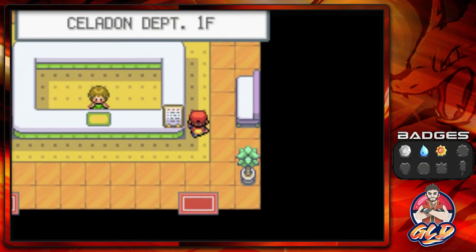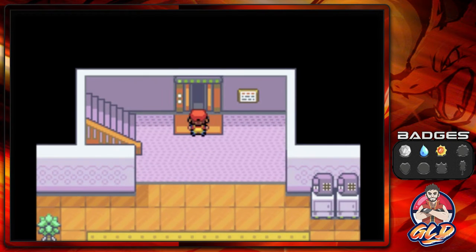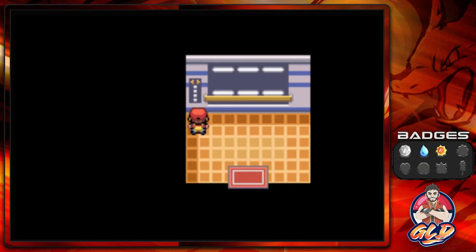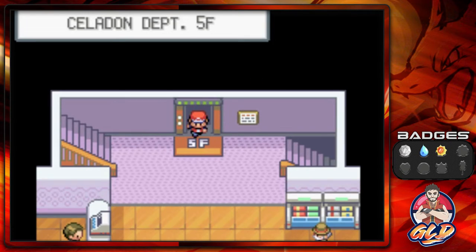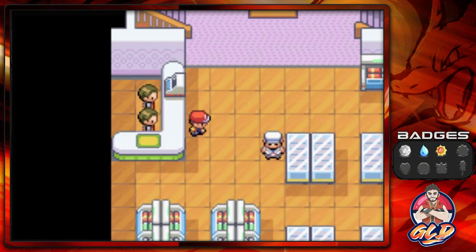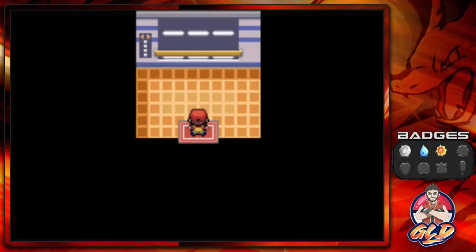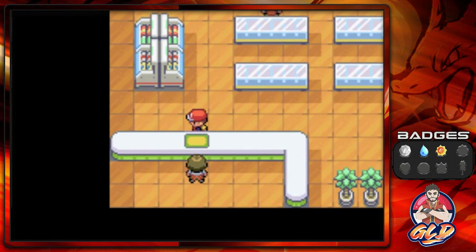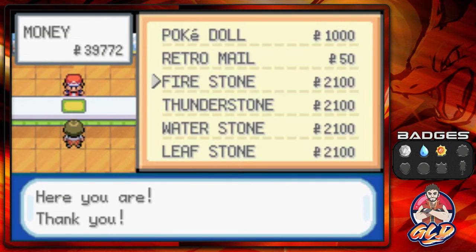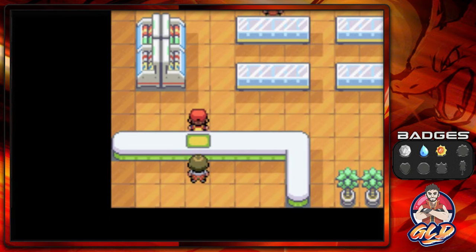Now into the Celadon City Department Store. Going to the fourth floor — here you can buy all the elemental stones. I'm going to buy a Fire Stone and a Thunder Stone. I know what you're thinking, but just wait — I've got a little surprise for you.